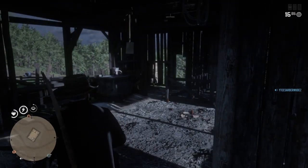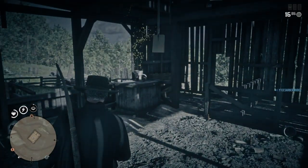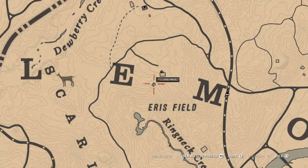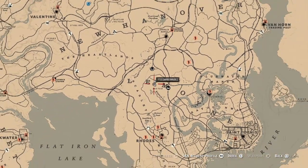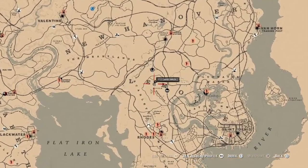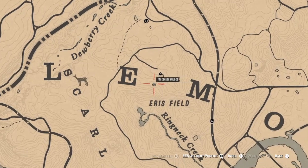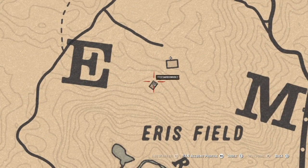We're about to find another collectible and there it is. Let me show it to you on my map — Silver by Lemoyne, obviously right above Eris field, in this house.